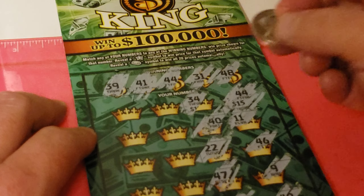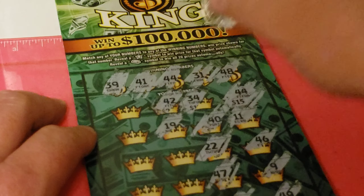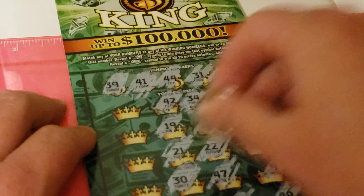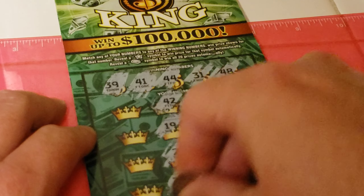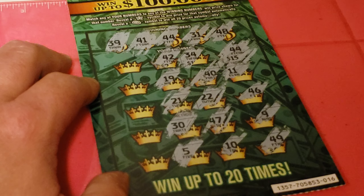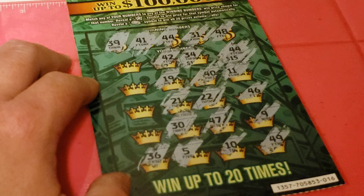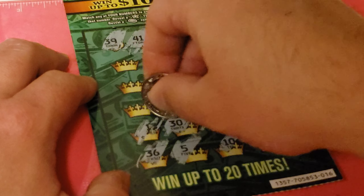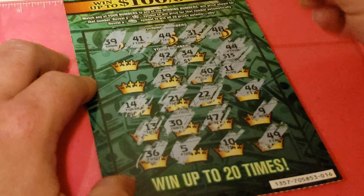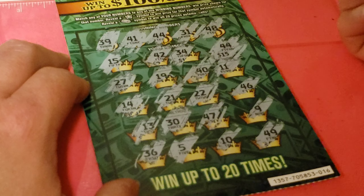34, 42 — one number away. 19, 21, 30 — one number away. 5, 35, 36, 13, 14, 27 — final number — 15.